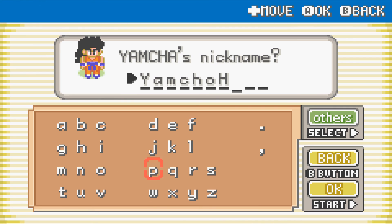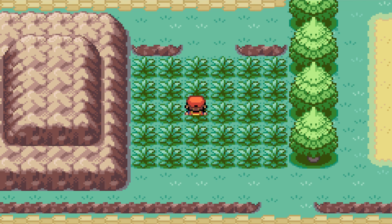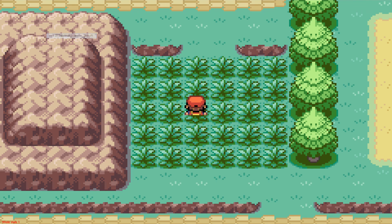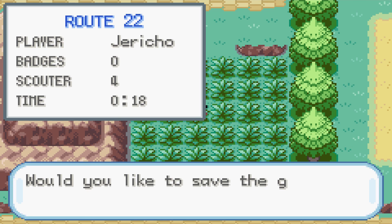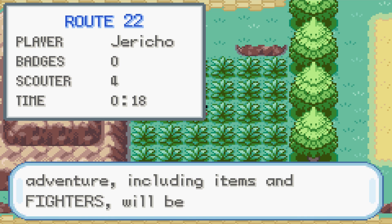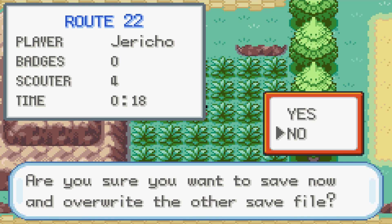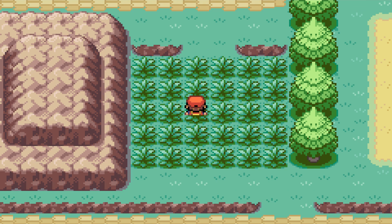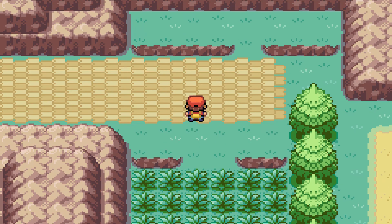It looks like they just kind of facelifted this sprite from Legacy of Goku 1 or 2, I don't remember which. Anyway, there's a hotkey to save game. The reason I'm doing save states is because when I try to do a full save it says 'Save error, please change backup memory' — I don't know if you can actually do it on the Game Boy Advance emulator.